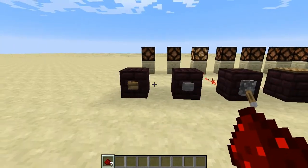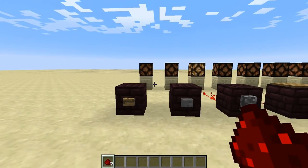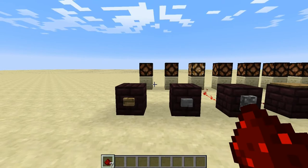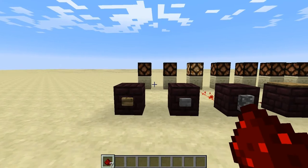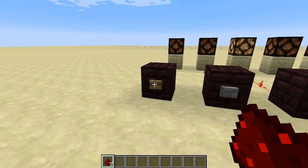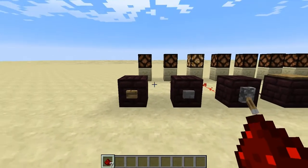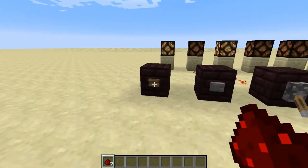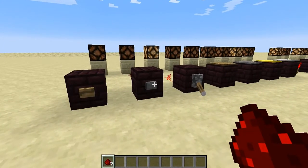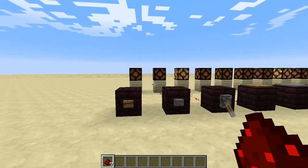You've got wooden buttons and stone buttons currently in the game. Now that's not just for decorative purposes. Your wooden button gives you a longer pulse than does your stone button. Pay attention to the Redstone lamp in the background and pay attention to how long they stay on. As you can easily tell, the wooden button gives you a longer pulse — it stays on longer than the stone button. It comes in handy with iron doors and things like that.